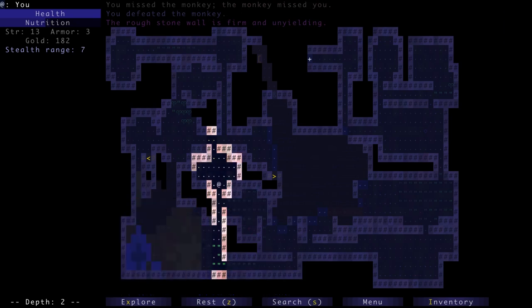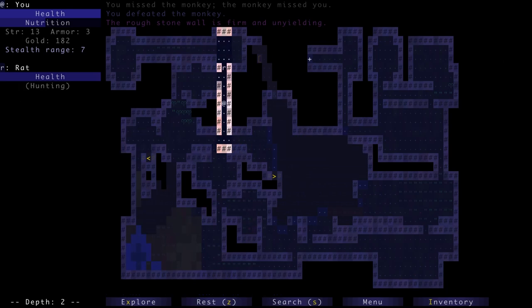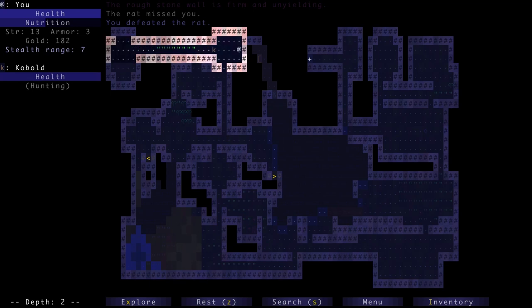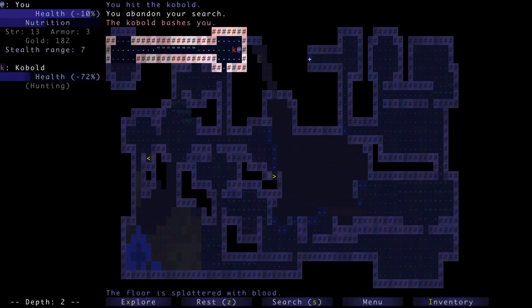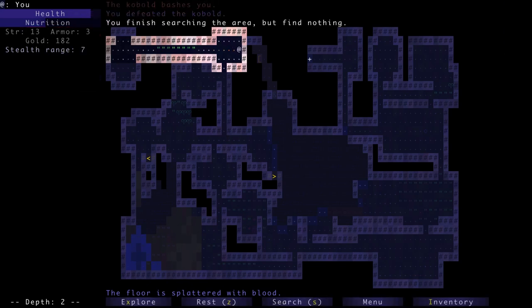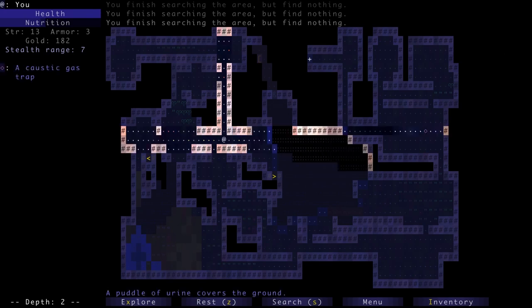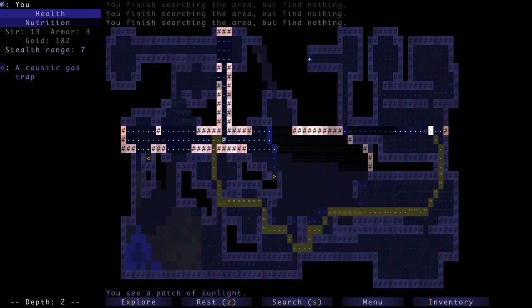Maybe there's a secret door up here. Let's press S to search. 'Oh, you abandon your search' — that's new in this version. In previous versions of the game I didn't realize it took turns. I'm not sure if that's new in 1.7.5 compared to whatever I'm playing on the iPad, or if it's always been that way and the information just wasn't provided there. There is a key somewhere but I don't know where it is — I also don't know if it could theoretically be on the next level.